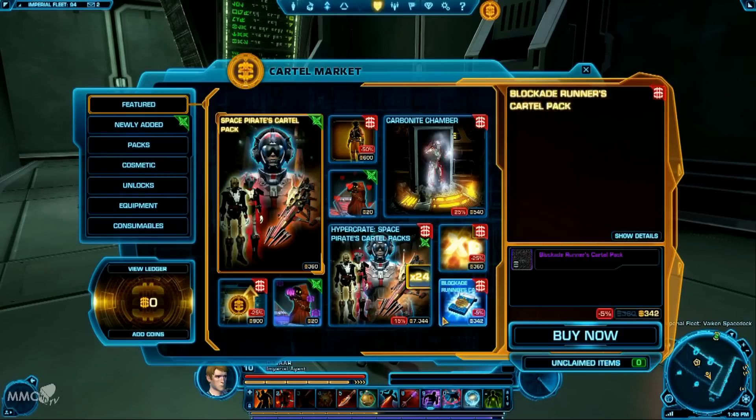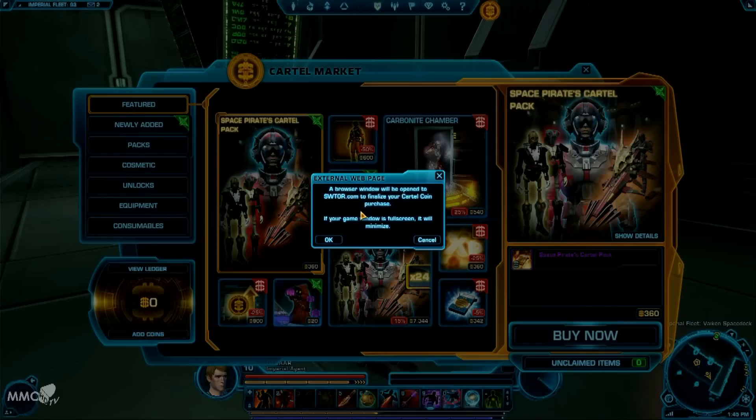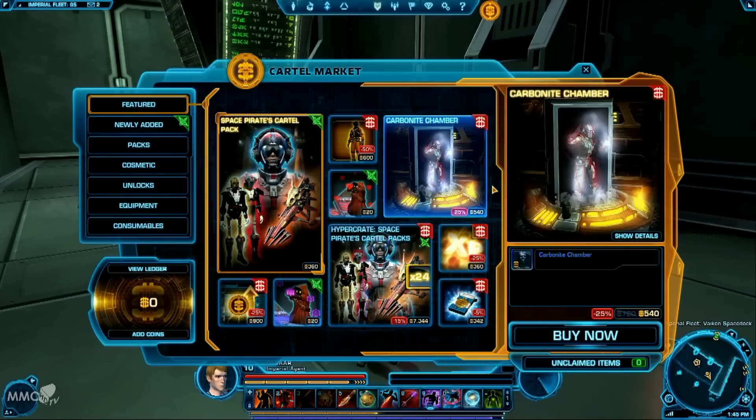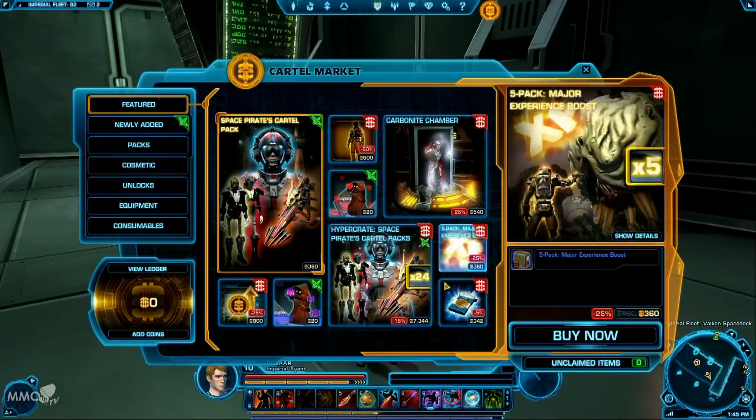As you can see, I have no coins at all — I am on the free-to-play model at the moment. But if you clicked 'add coins' and wanted to actually buy something within the store, a browser window will open you to SWTour.com. They make it really easy. You just log in with your normal login details, add in your credit card or other payment method, and then it adds it into your account — not to a character particularly. So you could buy stuff for one character and then switch over to another character.